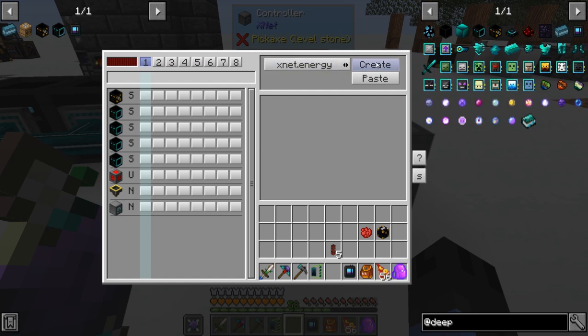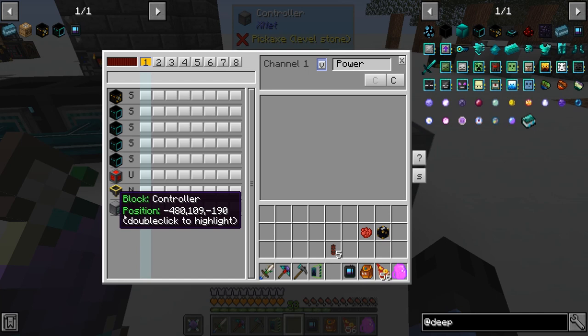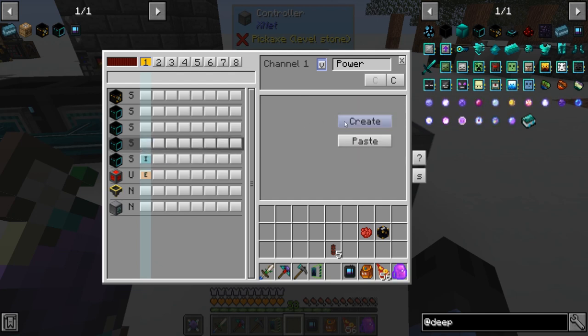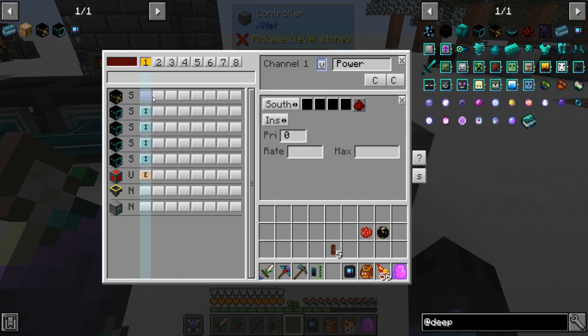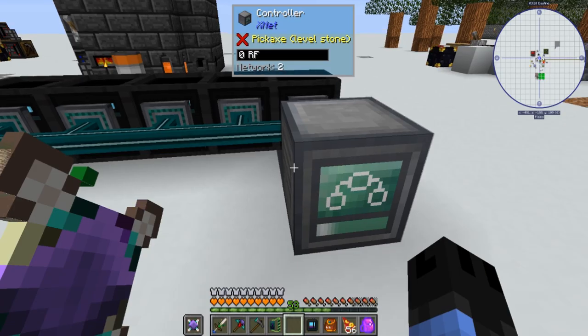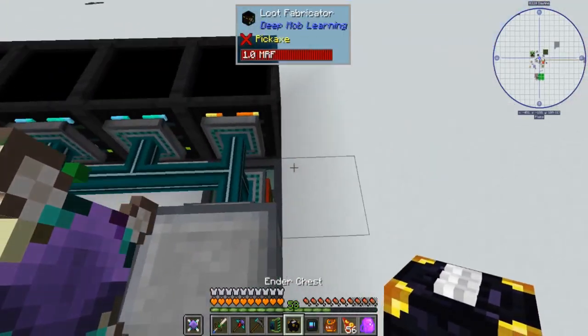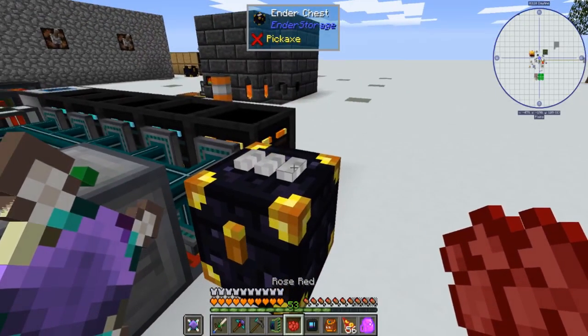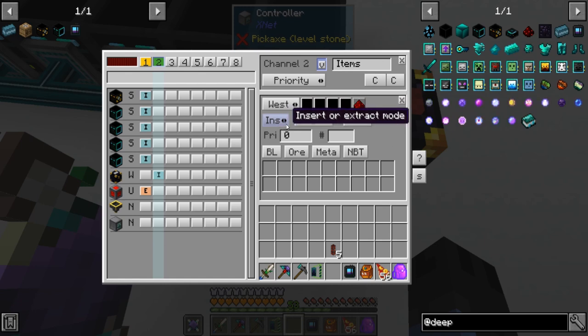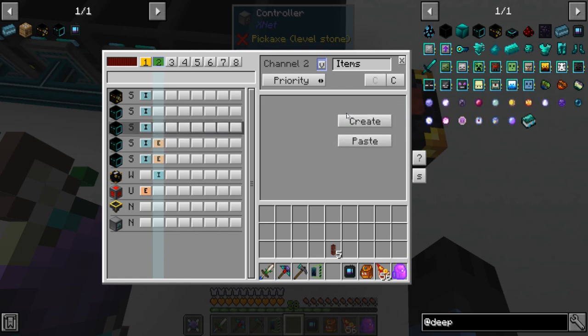We're going to have it extract from the power cell and insert it into all of the machines. This means I don't have to run cables as well as some sort of item duct. Second channel I'm going to do items. Need a chest, which I already have. My storage color is white, white, red. On the item channel for the chest, we're going to insert. From the machines, we're going to extract all. Extract all. Extract all.